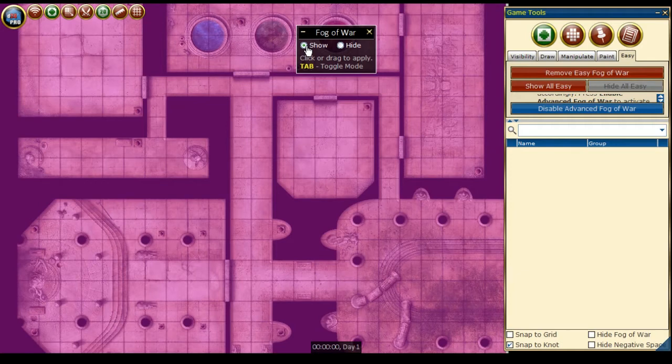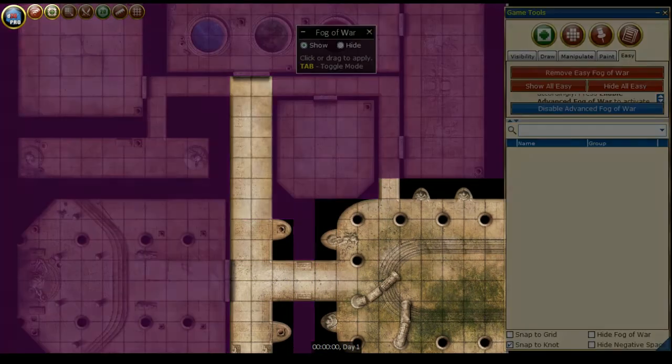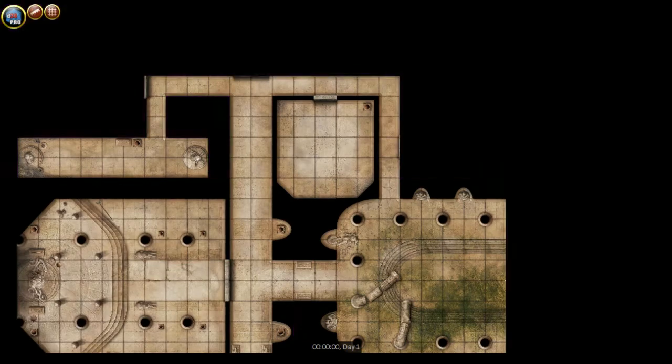When your players can see the room or hallway, we can just select the Fog of War option as Show, then rectangular select the area we want to show the players. Here is what the player sees on their side. As the players explore more of the map, we can reveal more of the areas. If we make a mistake, we can always switch to the Hide mode and cover our mistake.